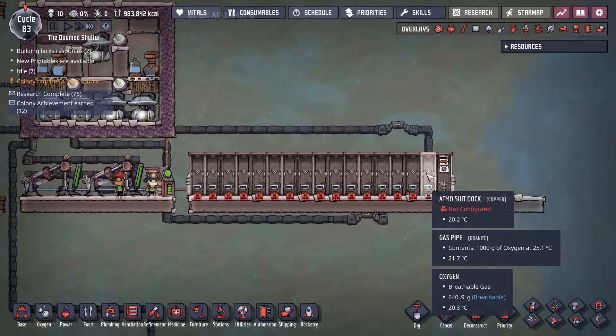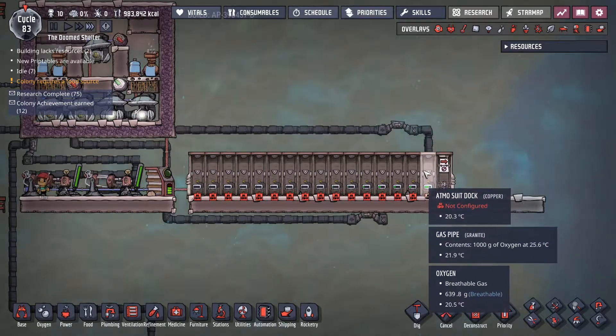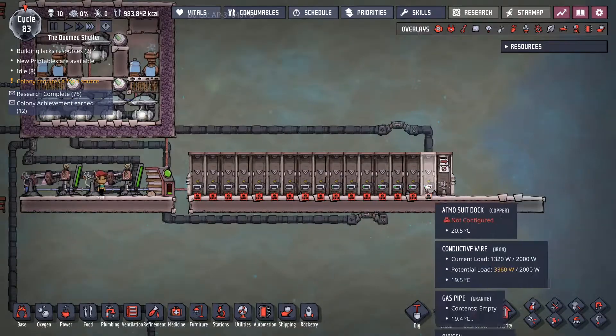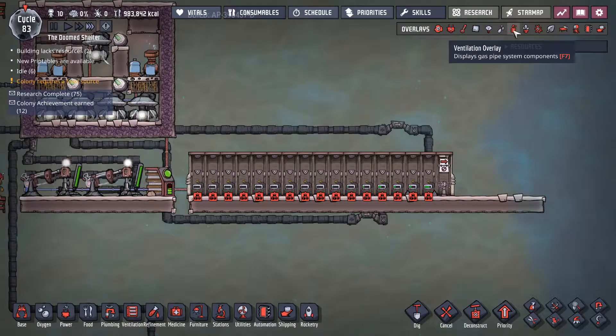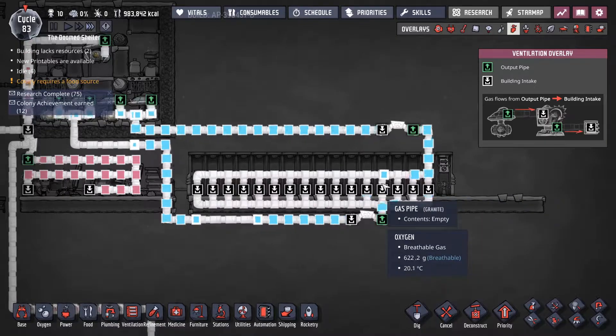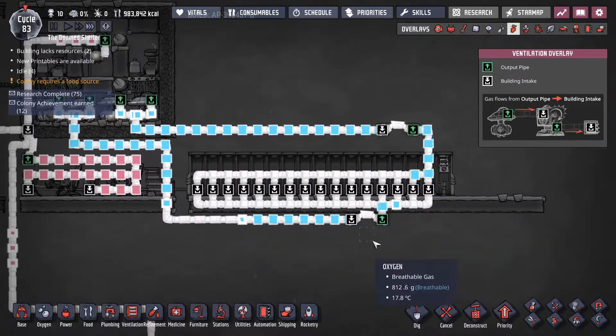Each one holds 200 kilograms of air, but since this is the one that gets used the most, it's always starved of air, and these ones in the back hardly ever get used. So by using a pipe setup like this, you can feed the first few docks the most air and then fill up the back as needed.